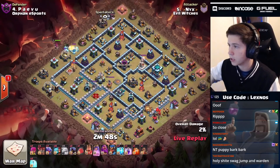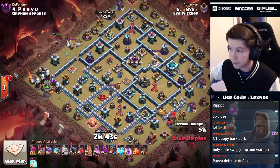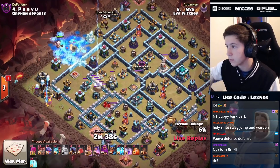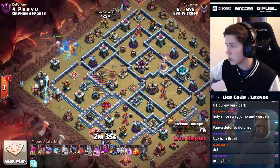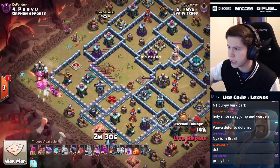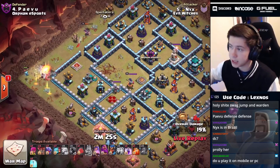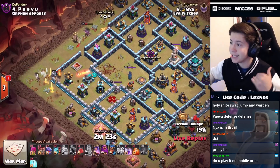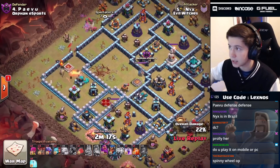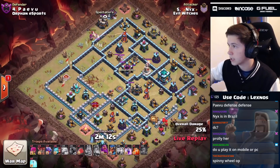We find four teslas - actually five teslas - the entire tesla farm over at 8:45. Queen and the ice golem are gonna take out the enemy king. We're indeed gonna zap that eagle artillery and we damage the scattershot a little bit but don't take it out. I'm guessing the king was supposed to walk in and take out the scatter, but we did not anticipate the tesla farm - it took out the king's HP and he's not gonna get the scatter like we planned.